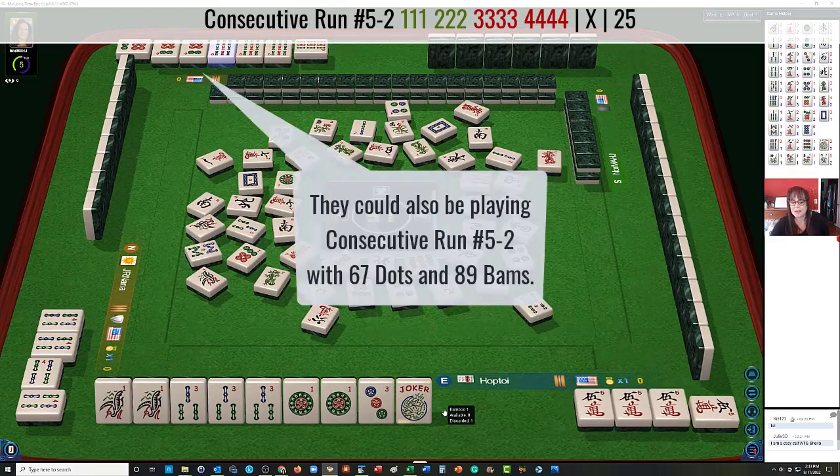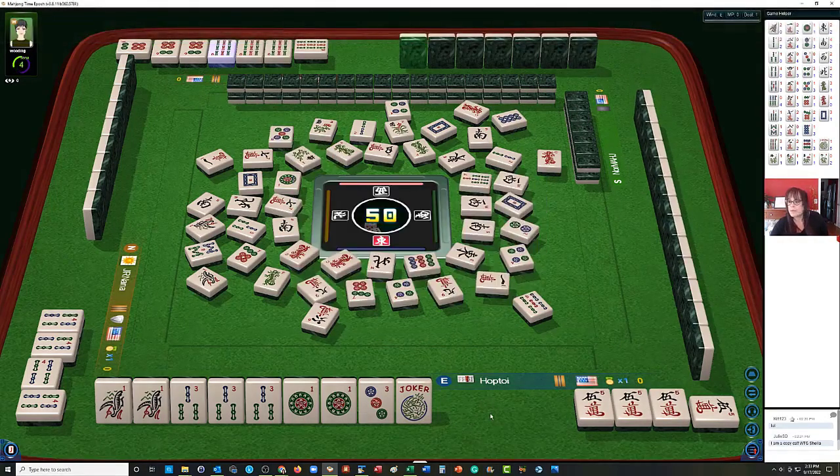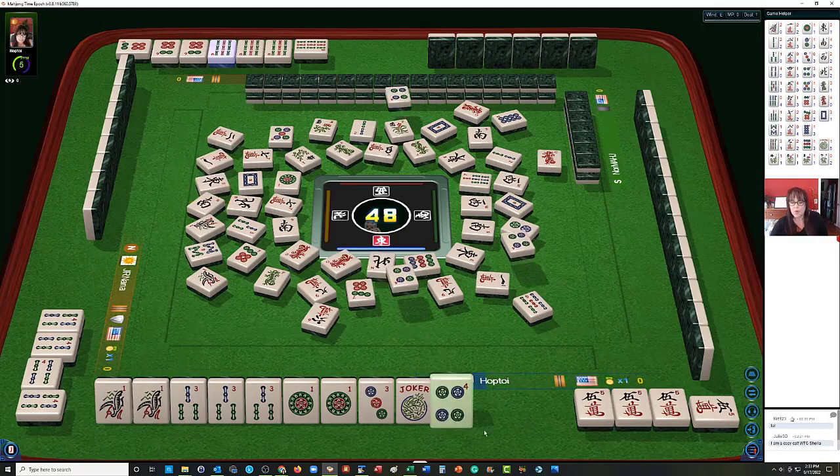3-crack kong. I'm hoping for that so we can get that 3 dot and win this hand. They could be playing the first hand. 6 characters. 1 bam — we already have it. Let's hope they're playing 3-6-9 mixed suits. 5 characters. Oh, they got our tile. Darn it. 8 dots. Okay, so we need a good keeper. Oh, the 9 bam — that's an exchange over there. 2 characters. East wind. 4 dot.